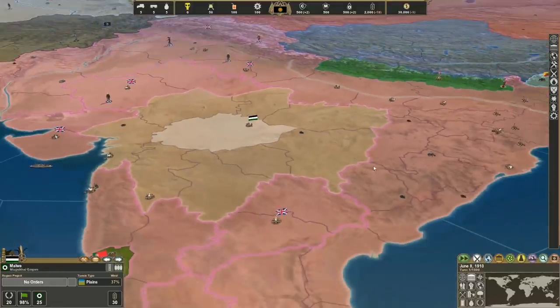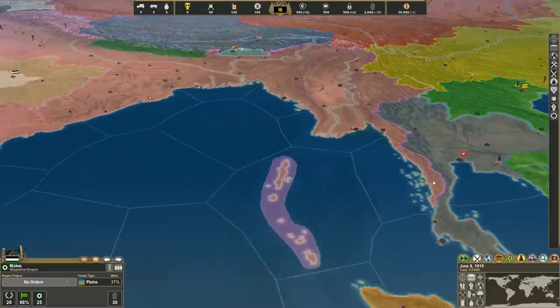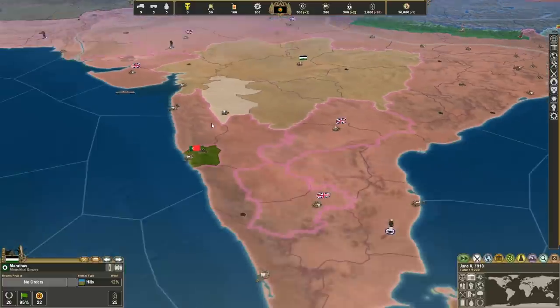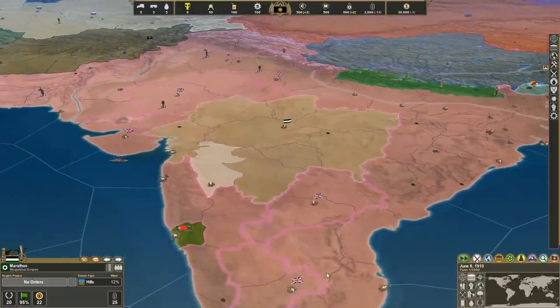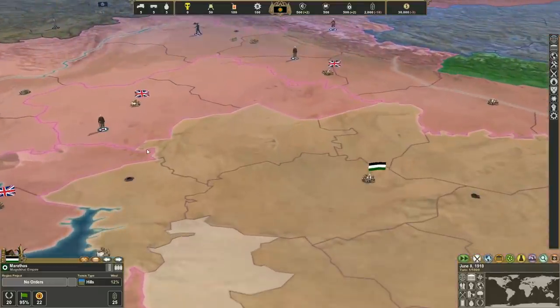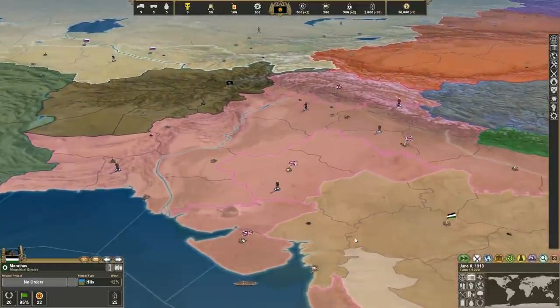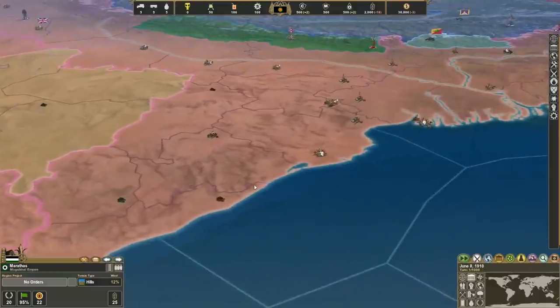The Moogsicle Empire, which obviously is a play on the Mughal and the Sikh empires respectively, is to give something to do with India. I might even divide India up into like four or five separate countries in the future. I'm not sure, because again it's another one of those situations. I'm weakening the English, but it makes the game more interesting when there's more countries and more inter-political stuff going on.